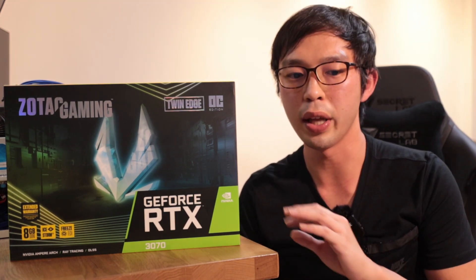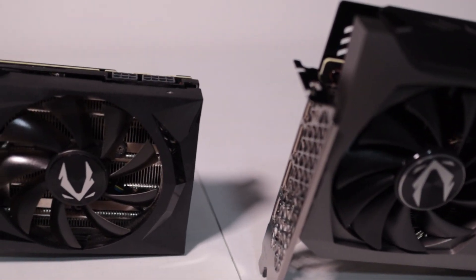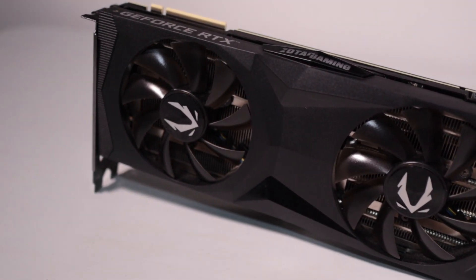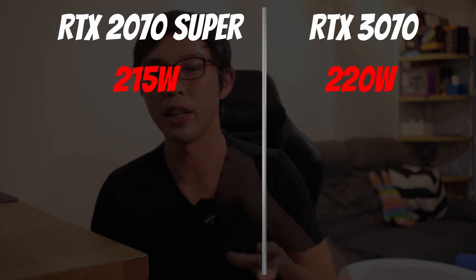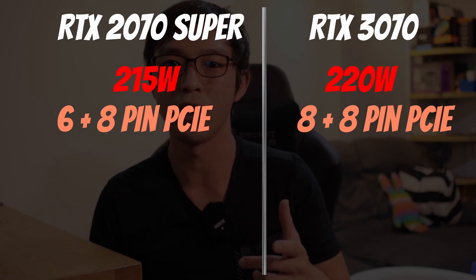Especially if you mine on these cards, you can get it replaced within 5 years. Now let's talk about the differences between the 2070 Super and the 3070 from Zotec, at least the models I have. The 2070 Super is slightly shorter but thicker in the other dimension in terms of slot length. They seem to be using 100mm fans instead of 90mm fans in the 2070 Super. In terms of power consumption, the 2070 Super has a TDP of 215W with 6-pin and 8-pin PCIe supplemental power. As for the 3070, it's a 220W TDP and uses two 8-pin PCIe supplemental power connectors — so that's virtually identical.